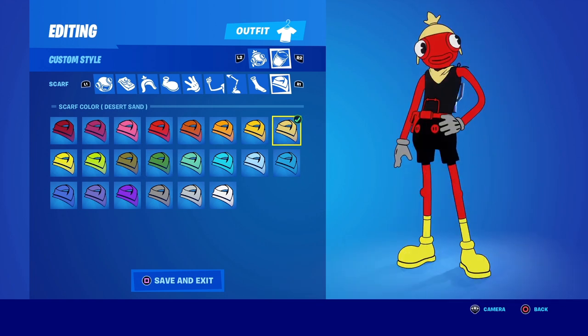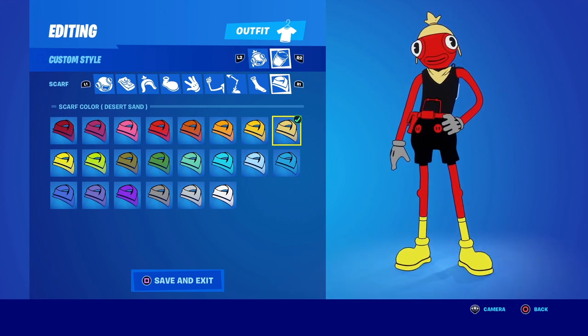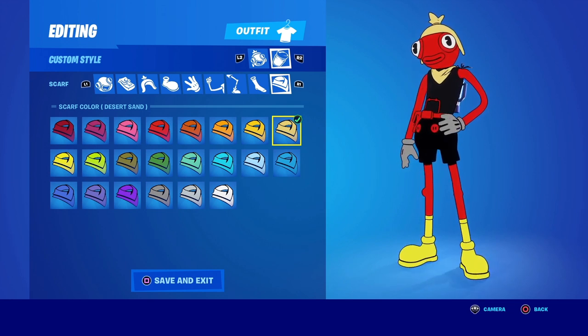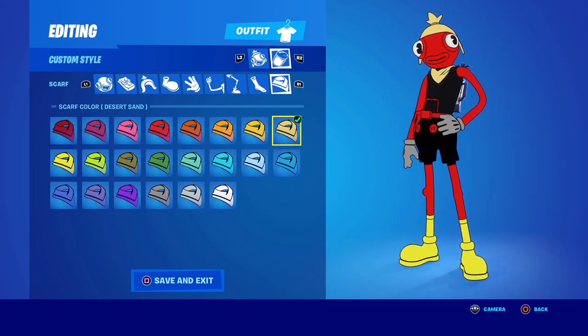This next one is supposed to be Blaziken from Pokémon. I'm a huge Pokémon fan and I love Blaziken — Torchic was my starter every time I played through Generation 3. I can see the color resemblance, but it's just not quite it. It's hard for me to say I'd actually run this style over all the other Tuna Fish options, unless you're a big Blaziken fan.